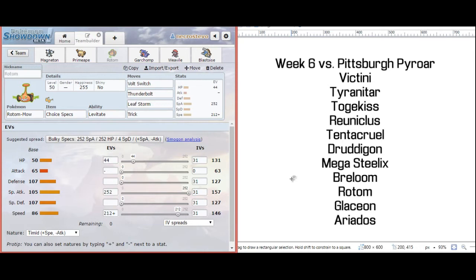Our next member — this is going to be our little VoltTurn core. We finally get a chance to use Rotom Cut Form. I haven't elected to use him since Week 1 where we played against Kelly. His speed tier at base 86 speed is really, really nice, outspeeding Tyranitar, Togekiss, Reuniclus, Druddigon, Mega Steelix, Breloom, Glaceon, and Ariados. So I don't have to run max speed — I'd go Modest here, but I really would like just enough speed to outspeed Togekiss. I don't need max investment so I can get a little bit of bulk there.